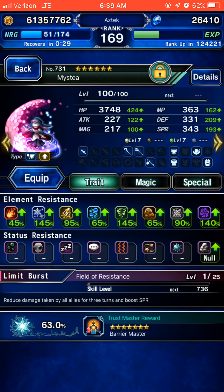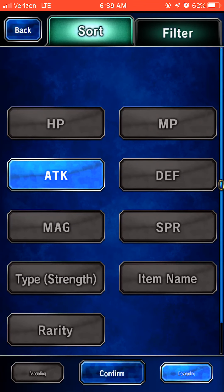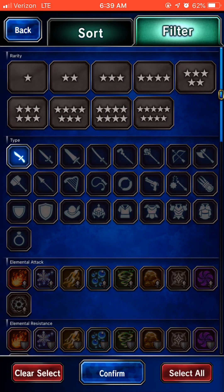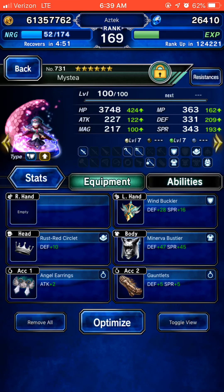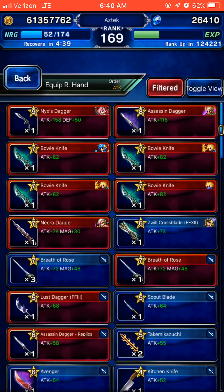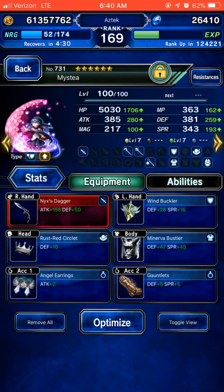Mystia here is missing a weapon. I want to put Nyx's Dagger on her. Let's see if we can get anything with Light Resist — we got that. We need Wind. So what you need is Ice, Wind, Light, and Dark. I'm short 10%. If I had a designated buffer for the Light Resist, I could probably get way better. So I'm just going to use that STMR.